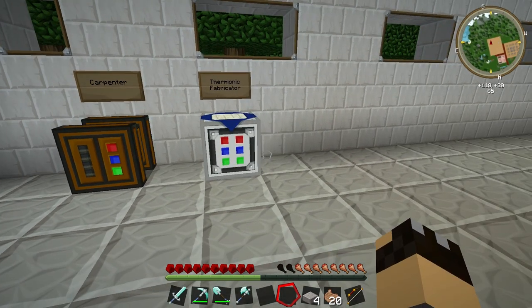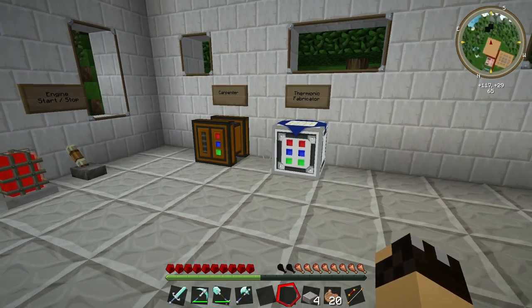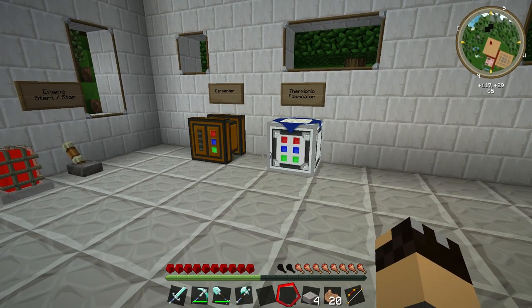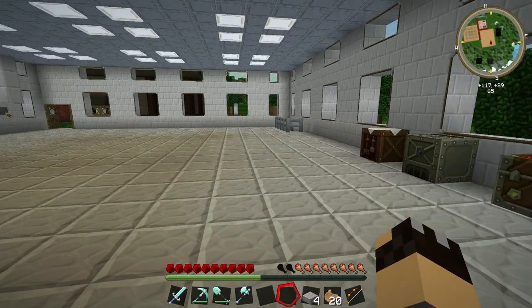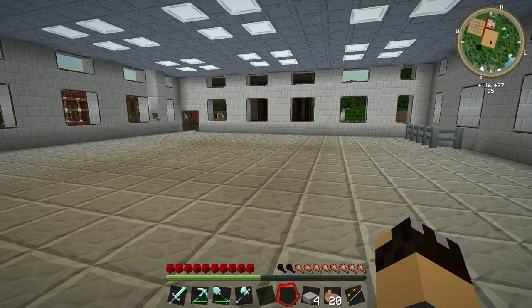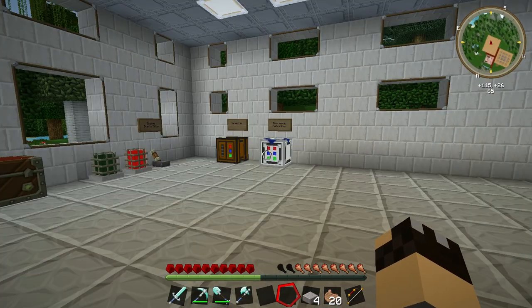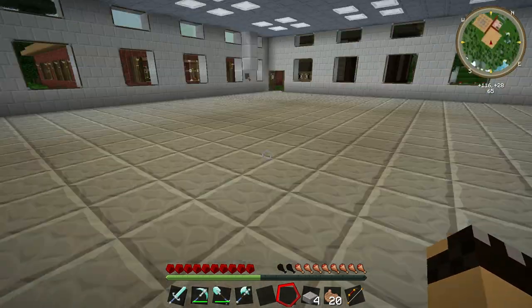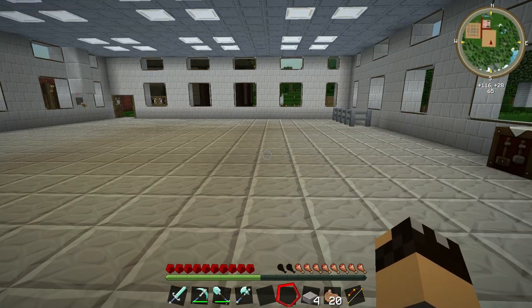So there we go folks — we now have the two fundamental building blocks for the Forestry mod: our Carpenter and our Thermionic Fabricator. In the next video I will be building the Peat Bog, which will allow us to automate our production of peat and give us a limitless supply of fuel for our engines. If you've enjoyed watching, please like and subscribe. If you have any ideas or suggestions for specific items or machines you'd like to see me build and demonstrate, please send me a message or leave them in the comments below. See you next time!